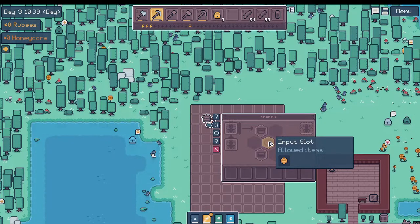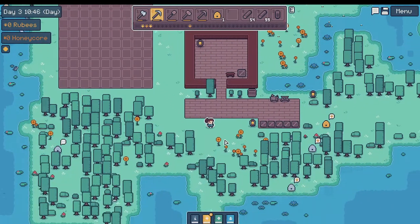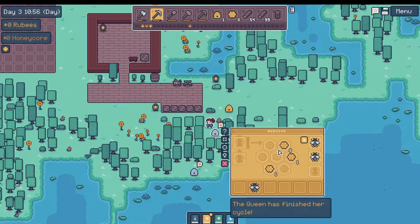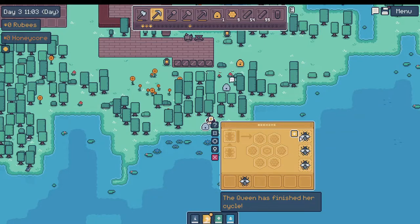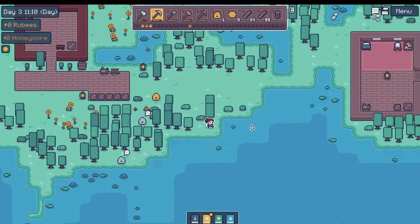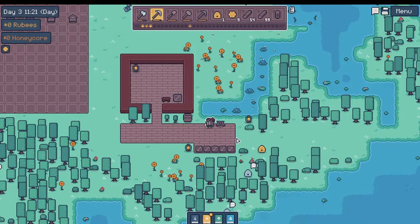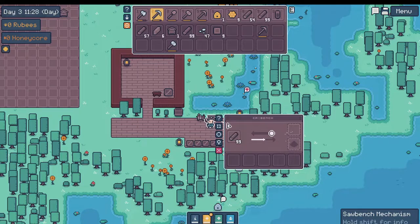What is that? I have no idea what that is. We need to make — let's go ahead and do these two. We can use this honeycomb. Can I make a tapper now? We need some sticks. We're going to saw some logs for a little bit.